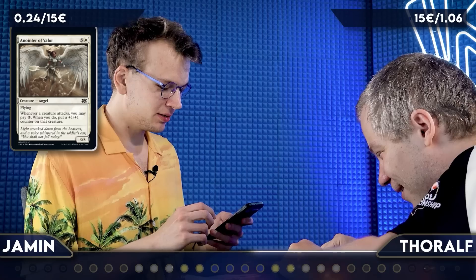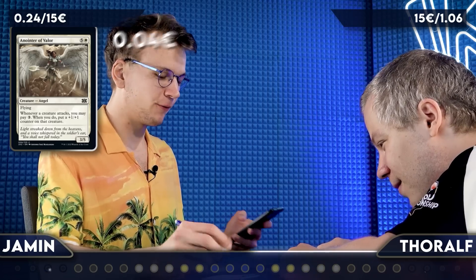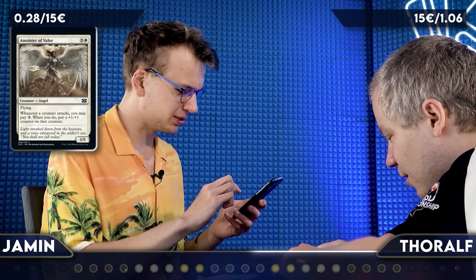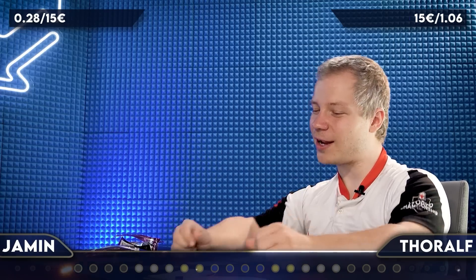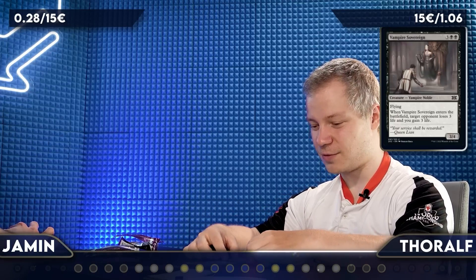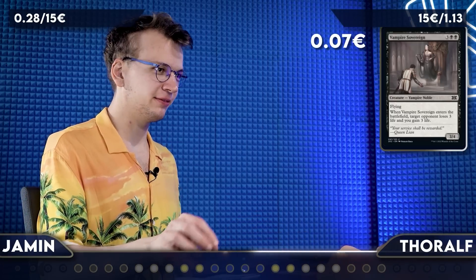Next it's an Anointer of Valor — price trend average of 4 cents. It's originally from Commander Legends. I feel like I don't even have to do anything at this point. Next: Vampire Souverain, also a Pauper downshift — price average of 7 cents, so you're pulling even further ahead.